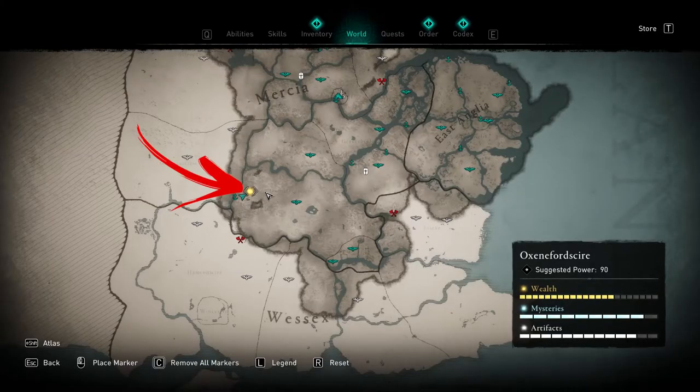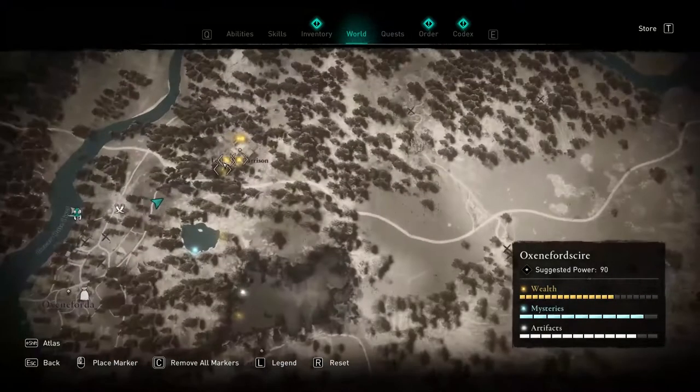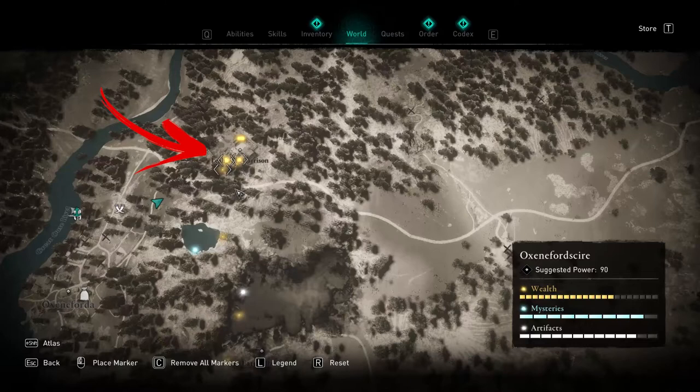On the left side of the Oxenfortshire region, you can find a location called Lea Villa Garrison. In the bottom side of the location, you can find the first treasure location.